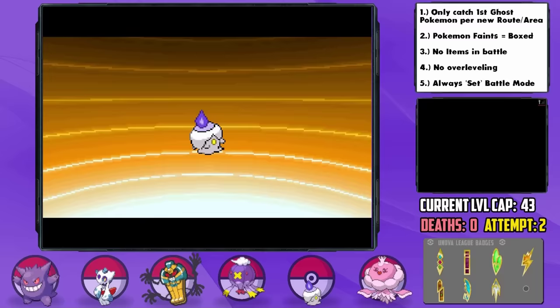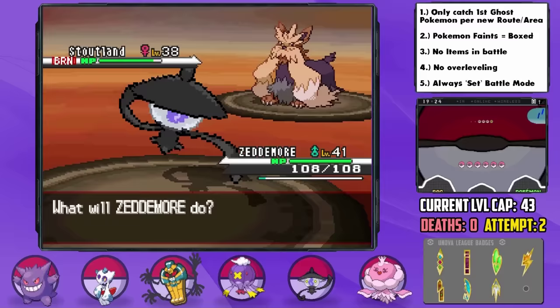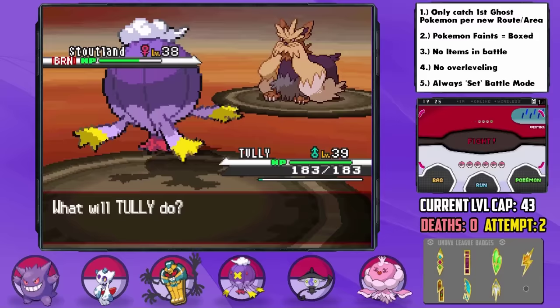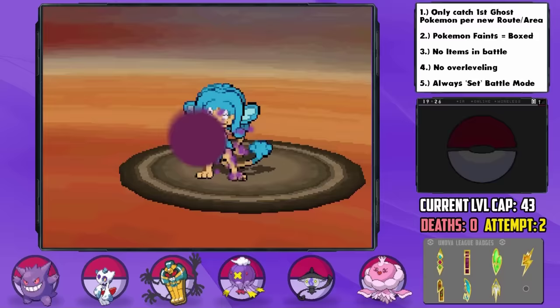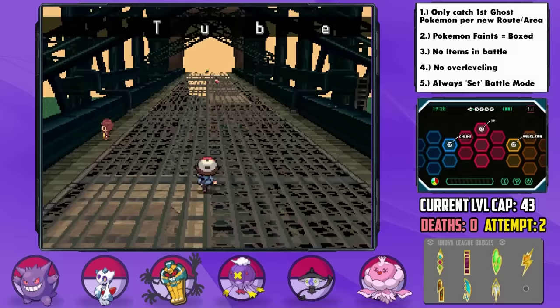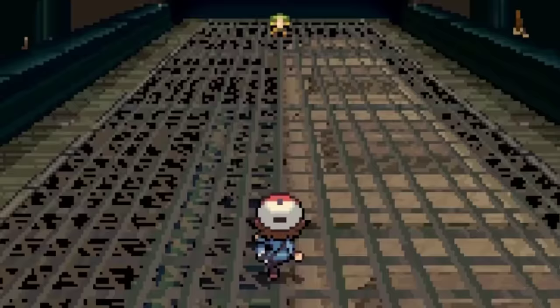Our final battle with Bianca was one I completely forgot about — luckily I had healed, but we were left with the same party order from the gym, and with rain it made it difficult since Zetamore was effectively useless aside from Will-O-Wisp. But our team rounded out well as we could alternate effectively between Venkman, Dana, and Tully to handle her Simipour, Musharna, and Serperior. That long drawbridge trip later and we arrive at Opelucid City where the last gym is. The Opelucid Gym is a wicked-looking dragon gym, and Froslass is a nightmare for the gym trainers.